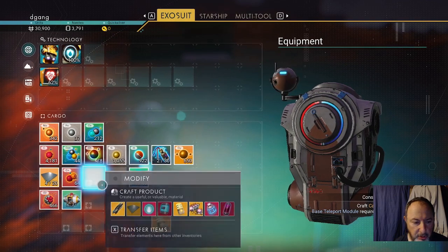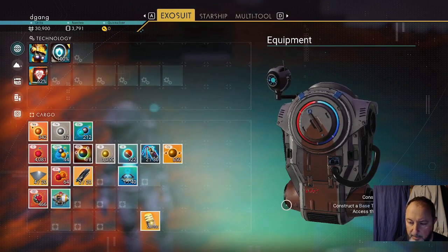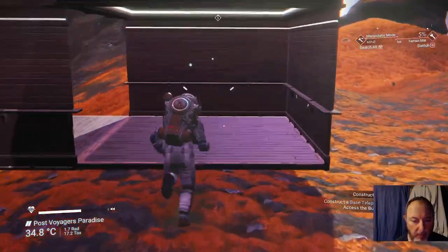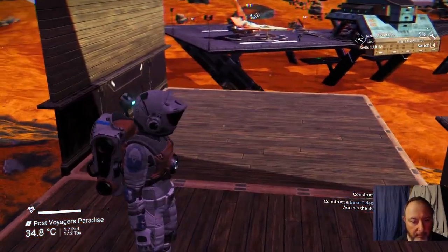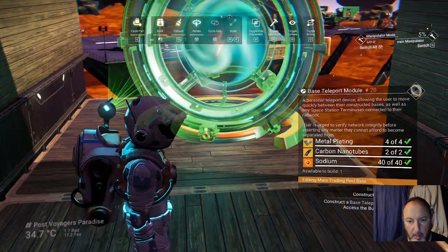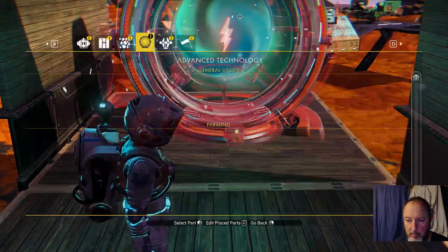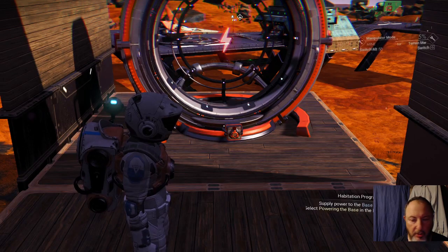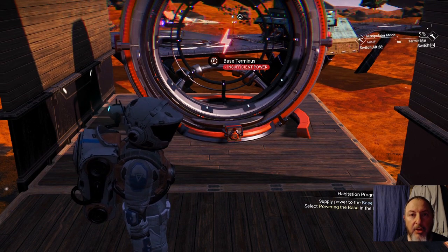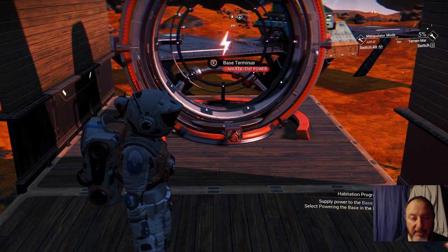It wants two carbon nanotubes. Notice I have several thousand carbon now. That is because the plants give a lot of carbon when you mine them. Let's put a teleport module up here. It's going to want you to power it — under my face there it says supply power to the base teleport module.